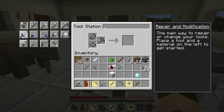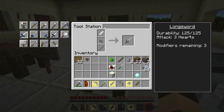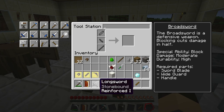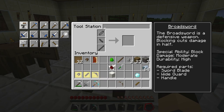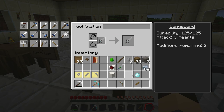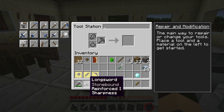Now we go over to the tool station and we want to make a broadsword. We put the sword blade in, the hand guard in, and the tool rod in. The durability is shown, it will do three hearts of damage when it attacks, and we can put three modifiers on there. Now let's take our sword and go to repair and modification. If I put in some nether quartz, you can see this gives it a 3.5 hearts damage modifier. We can use quartz blocks as well which gives us a little bit more. So quartz actually makes the sword sharper.